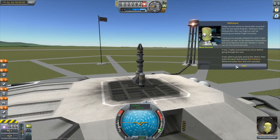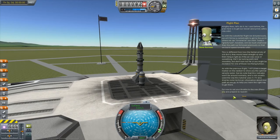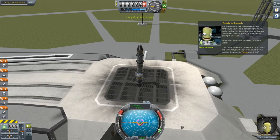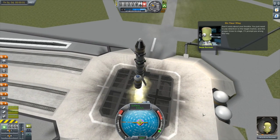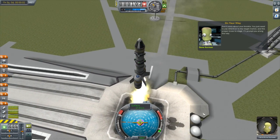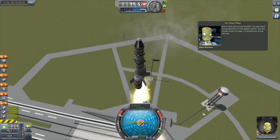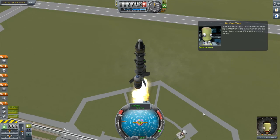So this is the Kerbal-1. Gene here in the window and Valentina too are going to help us get this thing into orbit. What Gene is going to give us here is this target - you can see on the nav ball a purple target that's giving us something to follow, and this is going to guide us through doing a proper gravity turn. All we have to do is follow the purple icon. There it goes, it's starting to tilt over now.